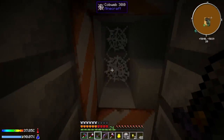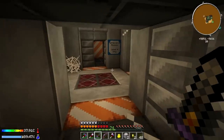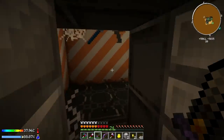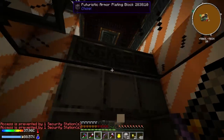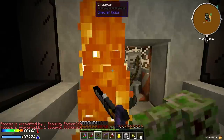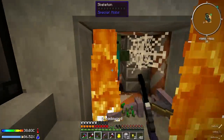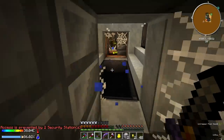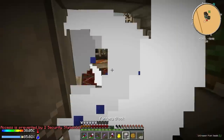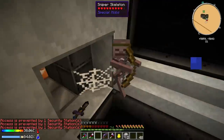It looks like there's only one place we haven't been, so let's go this way and kill these creepers. Our hunger is running low. That's the Unstable enchant again - let's back off and eat some food. It seems like every time I explode something it takes away hunger. I just threw my sword! There are a couple of zombies, health is fine.